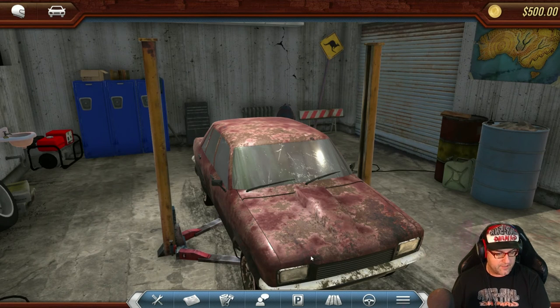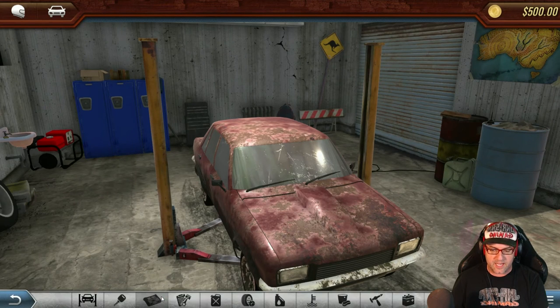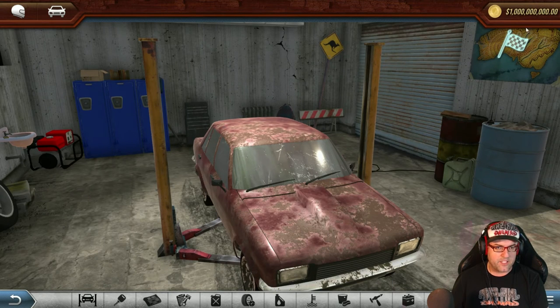Then what we'll do is push F1 and listen for the sound — there we go, cheat is now activated. You'll see that it says 500 there still, so what we need to do is go over to here, select, wash the car, and then straight away you'll notice that we've got a huge amount of money. That's one billion — so that's plenty of money.